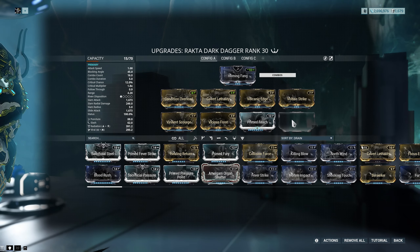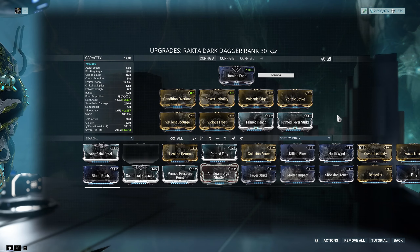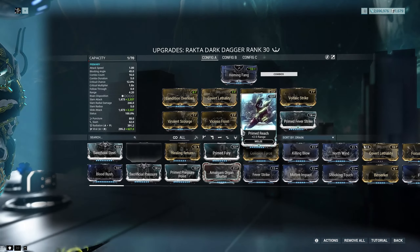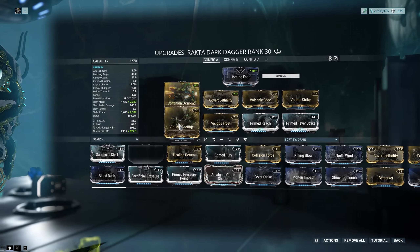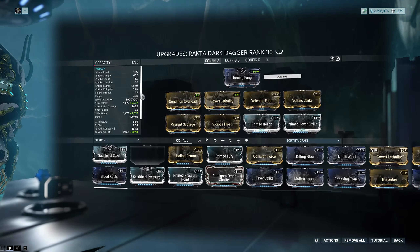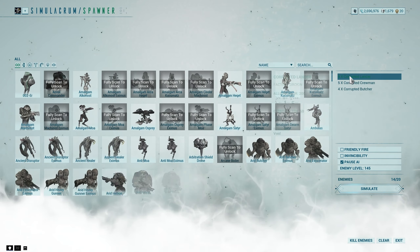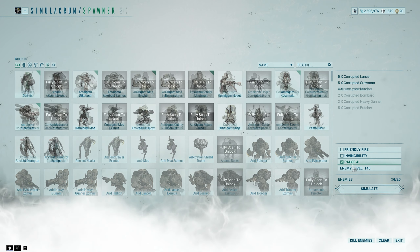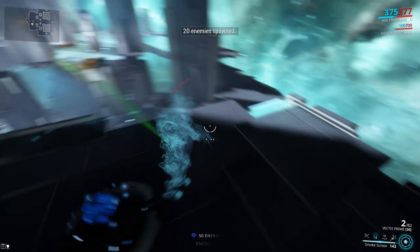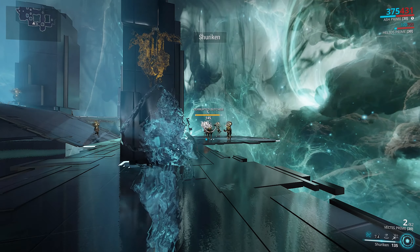We'll go over the build. I used to have a few more builds for Ash but now this is just the one I use. We have Corosu Projection to get rid of armor, Power Drift to give us a bit of ability strength — also the chance to resist knockdown is nice. Arcane Nullivar, Arcane Ages — that's my go-to when I don't really know what to put on otherwise. We have Intensify for ability strength, Streamline for ability efficiency, Stretch for ability range, and Fatal Teleport — an augment for his teleport that makes him do a finisher move on an enemy when you teleport to them, doing 200% extra damage. Also, if you kill an enemy, you get 50% of the energy cost back.